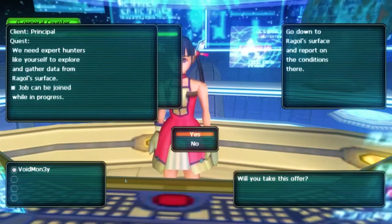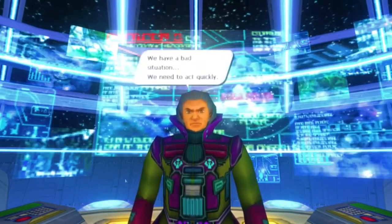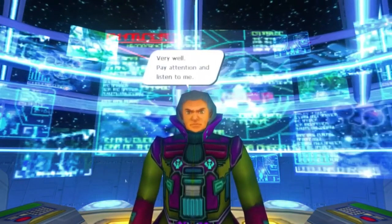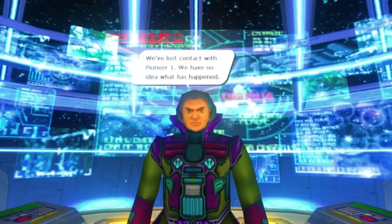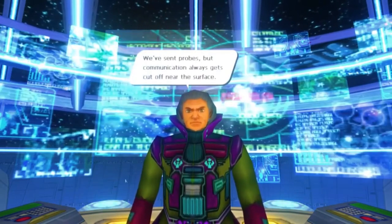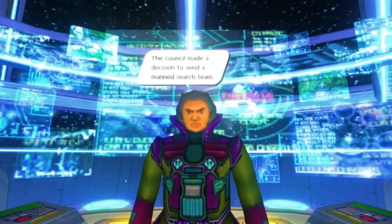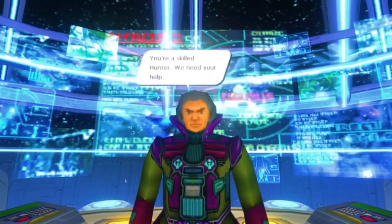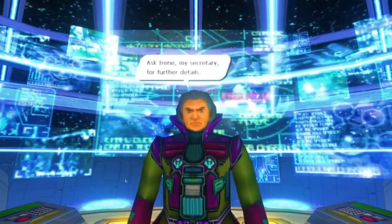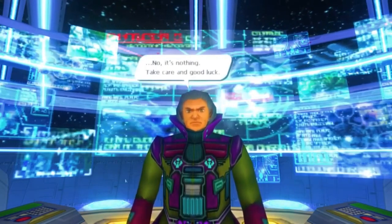Accepting the quest will open dialogue with the principal. He says: Are you Voidmon 3Y, the hunter? I'm Principal Tyrell. We have a bad situation. We need to act quickly. Did you hear about the explosion on Raggle? Pay attention and listen to me. We've lost contact with Pioneer 1. We have no idea what has happened. We've sent probes, but communication always gets cut off near the surface. What happened on Raggle and Pioneer 1? Are the people still alive? The council made a decision to send a manned search team. You're a skilled hunter. We need your help. We have no choice. We need a place to settle on. Ask Irene, my secretary, for further details. Take care and good luck.